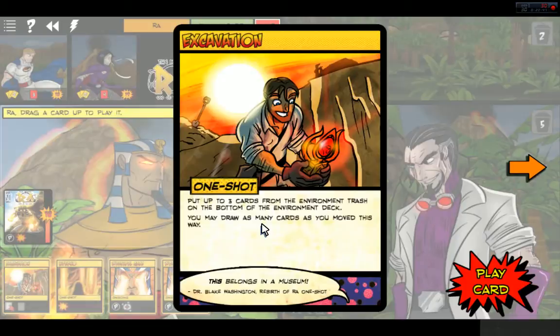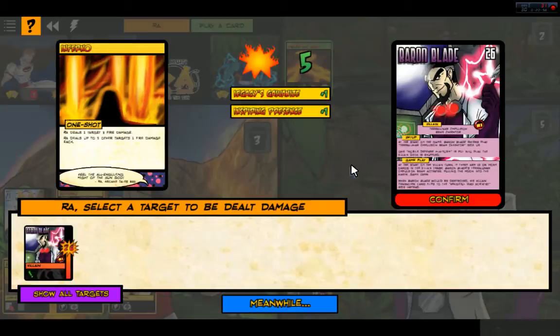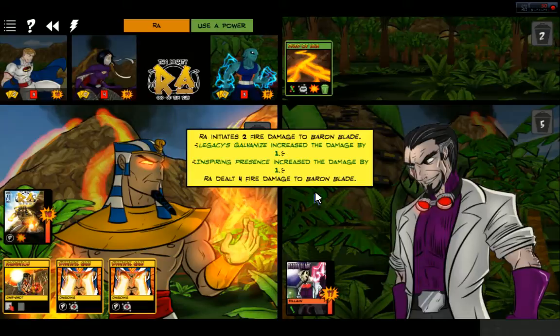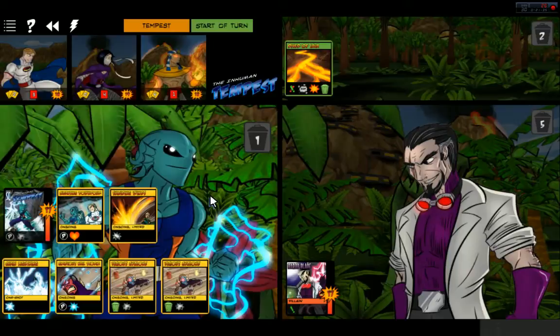Put up to three cards from the environment trash to the bottom of the environment deck; you may draw as many cards as you move this way. Wraith deals one target three fire damage — we can go ahead and do that, dealing five damage to Baron Blade. And we'll use Pyre for a good four on Baron Blade. He's down to 17, guys — we're doing great. Flesh of the Sun God — Wraith is immune to fire damage. That's awesome.